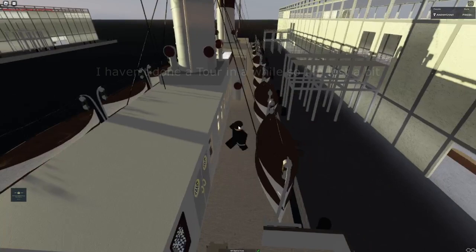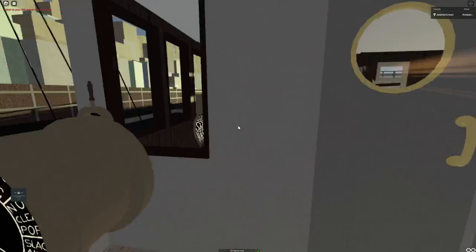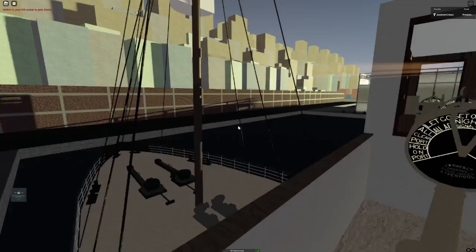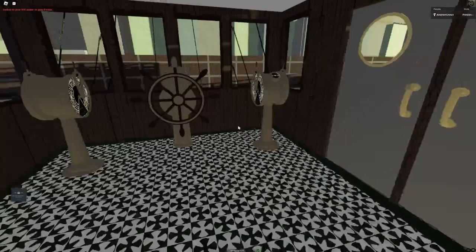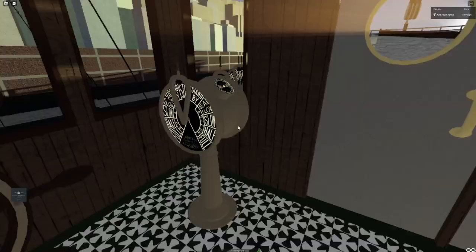We're on top of the ship now in the top deck, boat deck. Here's her bridge. She has got new interiors, took me a while, new tiling. Basically everything was cored - her entire interior was stripped and rebuilt from the ground up.